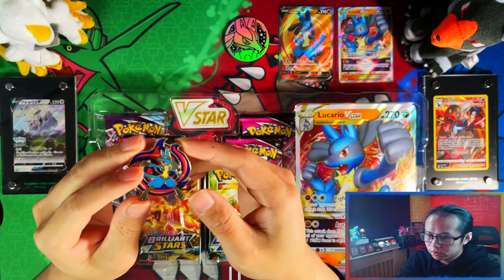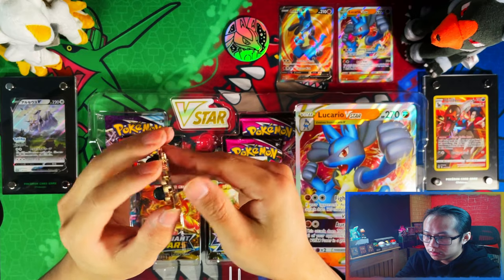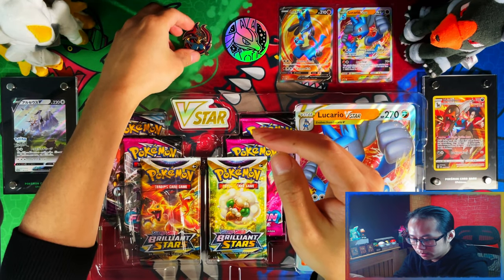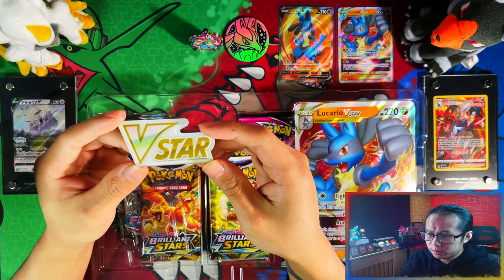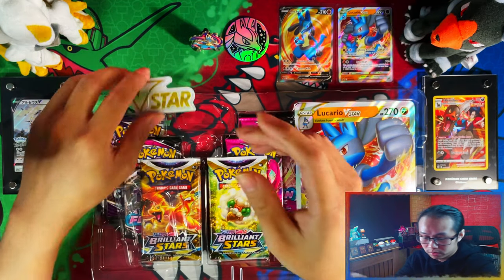Here is your pin badge which is like double-layered — you've got the base layer and then the Lucario layer on top. Here is the V Star marker, which I'm guessing you're going to get with every premium collection that features a V Star card.